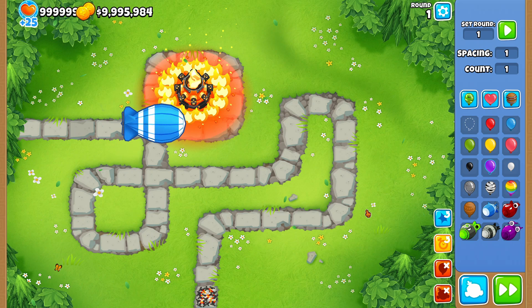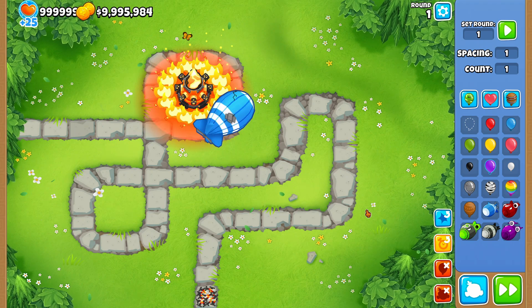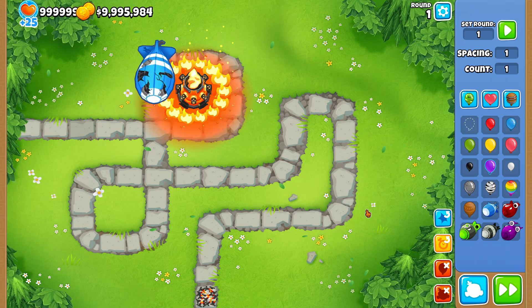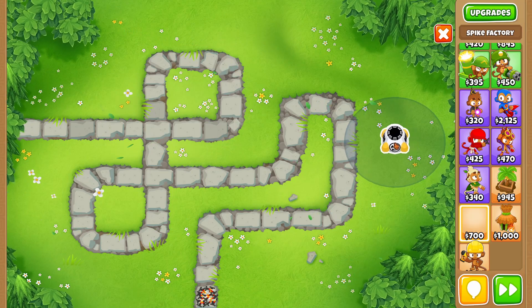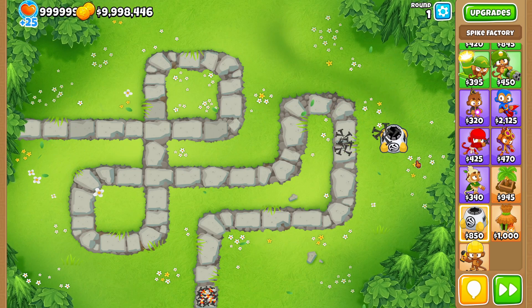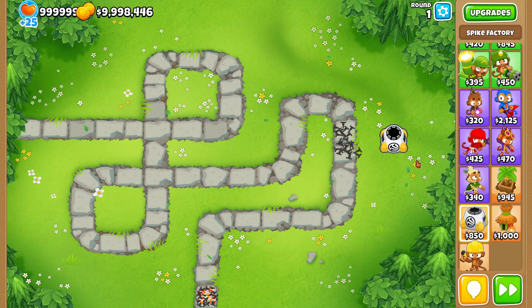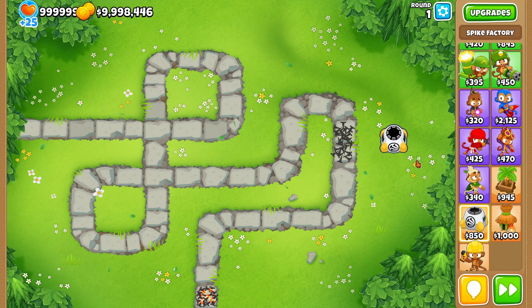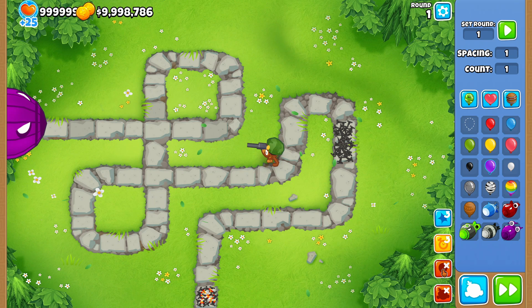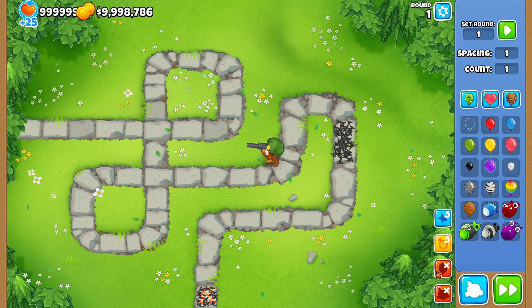Next we have some balance changes. First, Ring of Fire is getting a plus one attack speed buff — it's pretty standard, you can't really see it, but it'll help in certain situations. Next, Spike Factory is getting a 3% range buff, so it's not really an effect but it just makes it easier to place because it'll be able to hit the track a little bit easier if you're placing it farther from the track. Lastly, Sniper is getting the ability to insta-kill any Bloons — so if you have a B.A.D., look at that! That's absolutely insane.